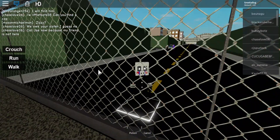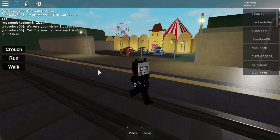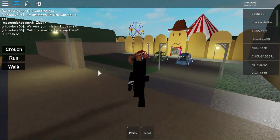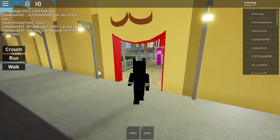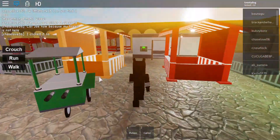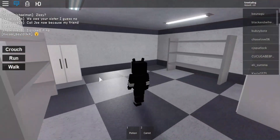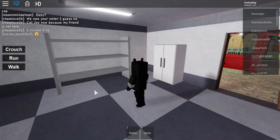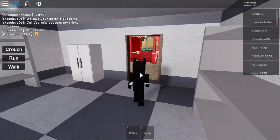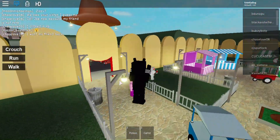The fourth one can be found in the carnival map. First, climb up the fence, then go into the carnival. After that, go to the place where you escape, go in there, and you'll receive the puppet badge. I'm already wearing the puppet skin. That was the fifth one.